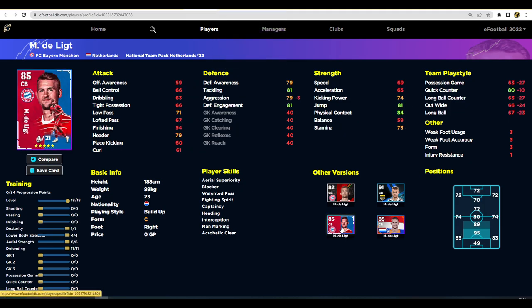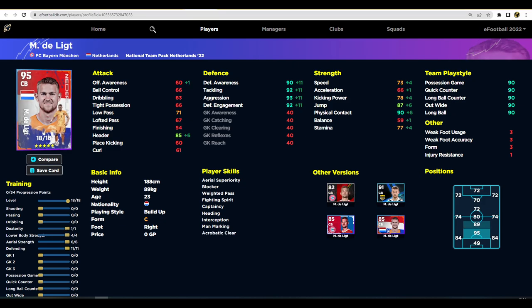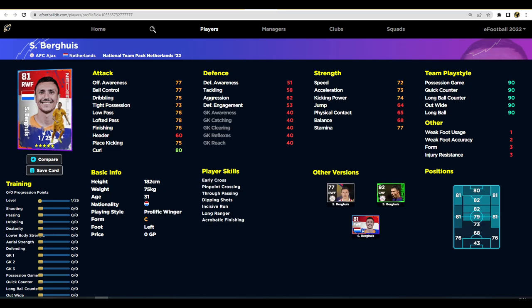He's actually better than the Barca/Bayern version because of the aggression, even though he has fewer levels - it's going to be a practically identical card. Next up we've got Blind, who has similar pros and cons. He's a small bit taller so you'll want to put aerial ability up, but he's not as quick. The big thing is he has better ball control and tight possession than De Ligt, which does make a difference, though his defensive stats are really solid apart from the aggression.